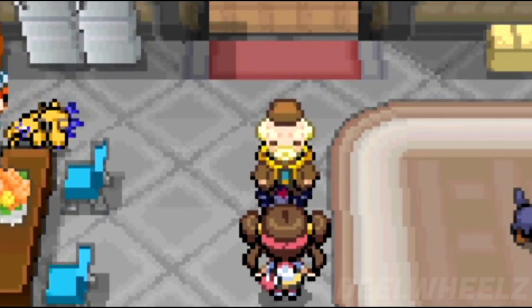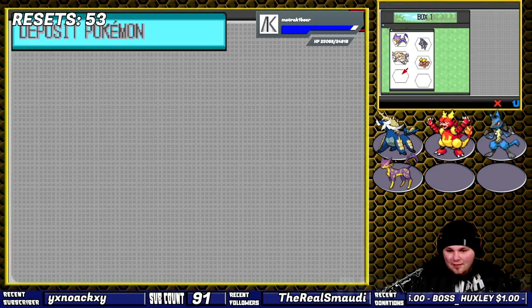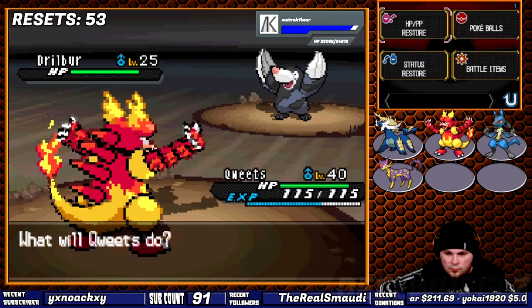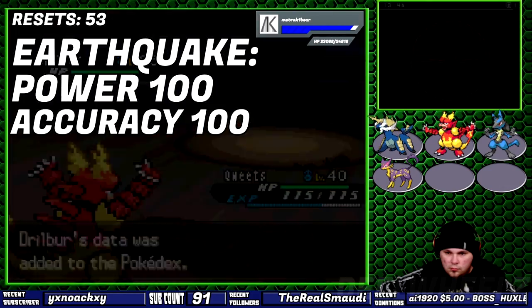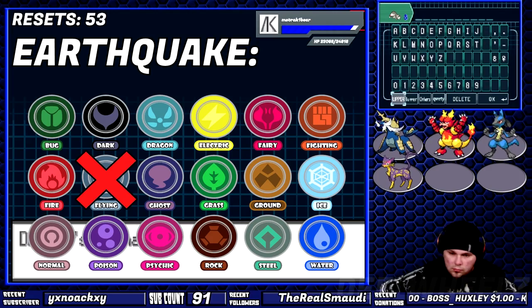Soon after, I ran into a guy who gave me a Zorua — I don't need a Zorua, so I boxed it for all eternity. There is only one Pokemon to capture at this point: Drilbur. Drilbur knows Earthquake, that should say enough. Knocking out Burgh's gym was both quick, painless, and efficient, and Drilbur lived a short life before evolving into Excadrill.